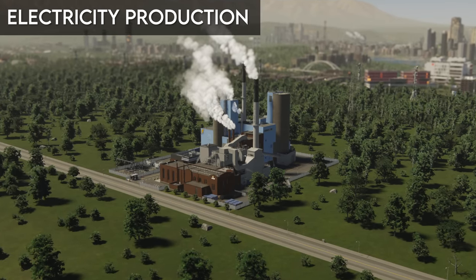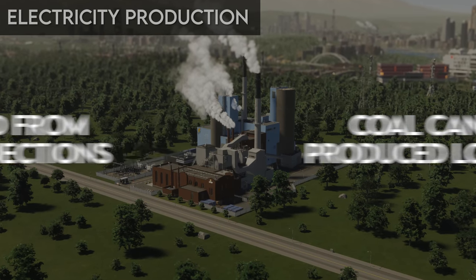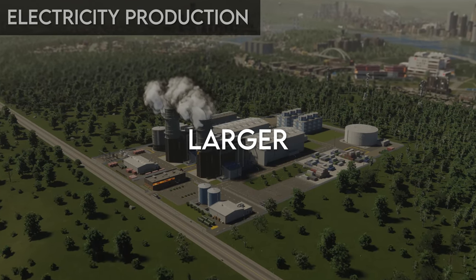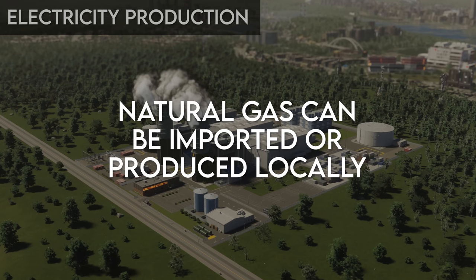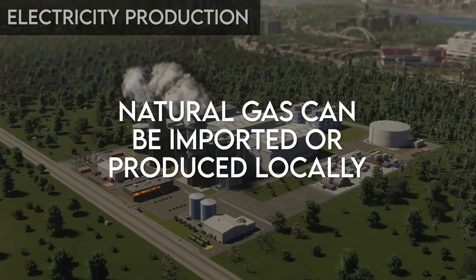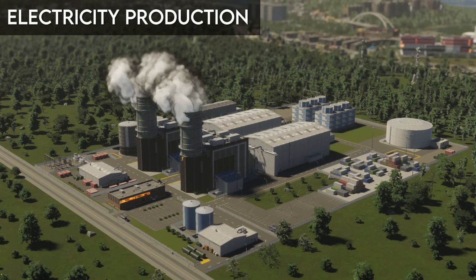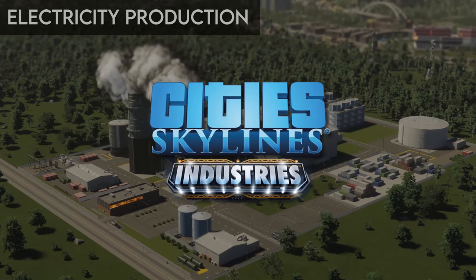Small coal power plants are cheap to build and maintain but generate tons of pollution, require coal, and unlike most power plants cannot be upgraded — fine as an early game option to replace as soon as possible. The coal needed can be produced locally or imported. Gas power plants are a newcomer, fueled by natural gas and larger, more efficient, slightly less polluting, and slightly more expensive than coal plants. Natural gas can be imported or produced locally by cities with a specialized industry to extract and refine oil — hinting at a supply chain mechanic much like the Industries DLC.